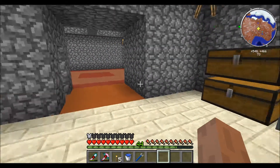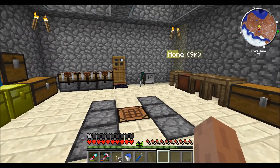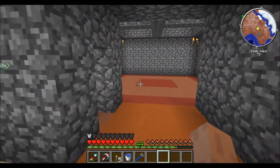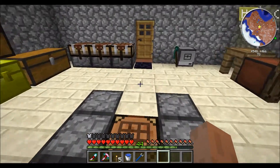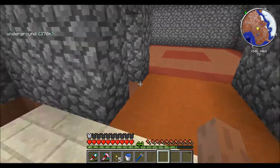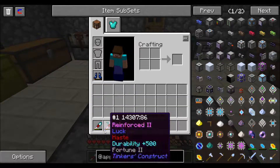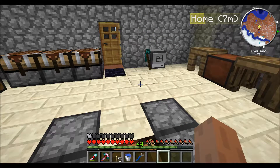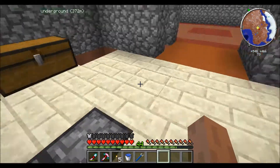Hello everyone, this is Omega 45 and welcome to episode 5 of my Rise and Rise Let's Play. Today we're going to head out to the nether and fight some bad guys and hopefully get some cobalt and ardite for some manyullyn. I'd also like to build a hammer so I can start mining quicker and get a better pickaxe, because this one runs out of durability very quickly. So that's what we're going to work on today.